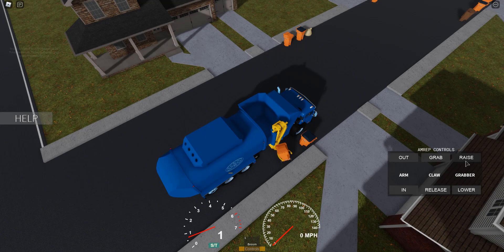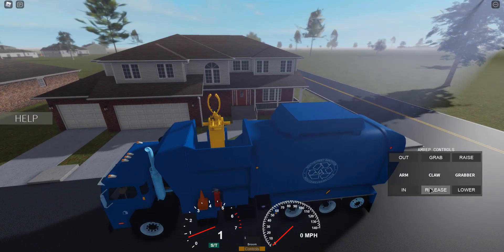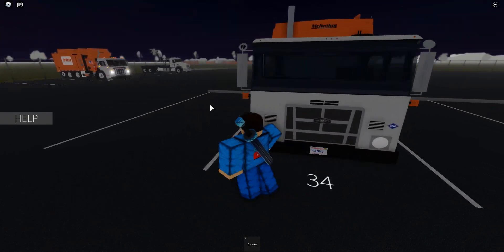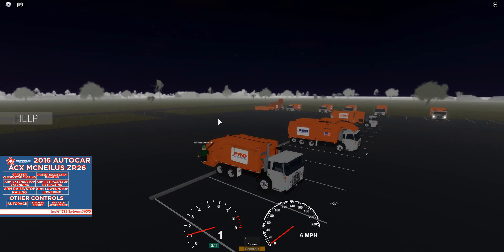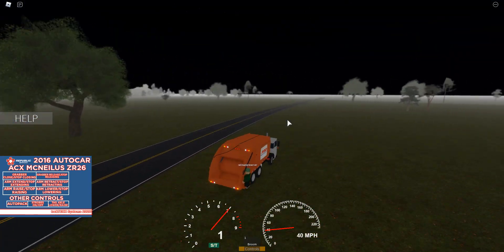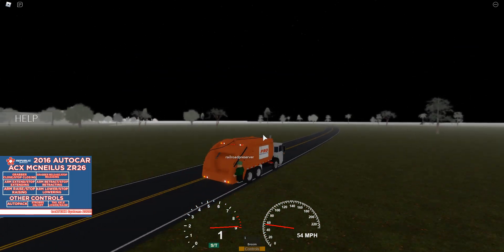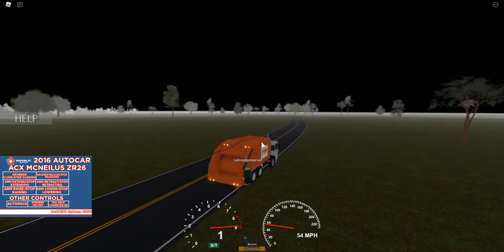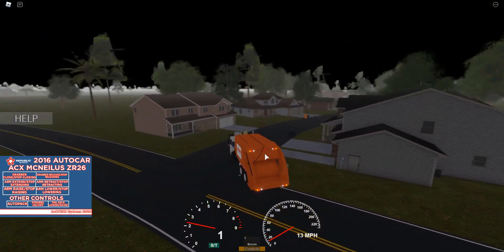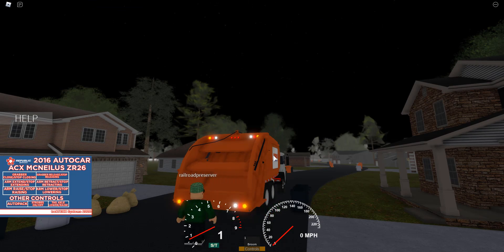We need to respect the trash cans. All right, Railroad, I think it's time for a final garbage run. Let's try out the rear loader — why don't you hop onto the back. Don't do that, you will surely die. The truck is very top heavy. We have this rear loader and hopefully Railroad can put some trash into the back and compact it. There are controls where you are to activate the compactor.